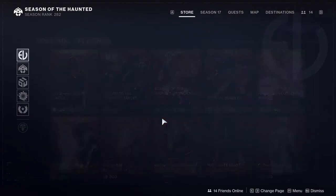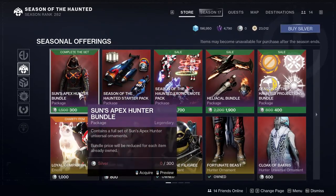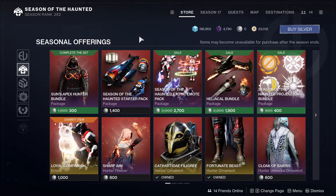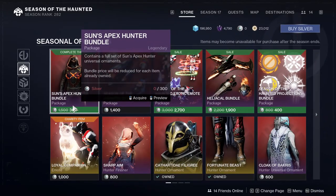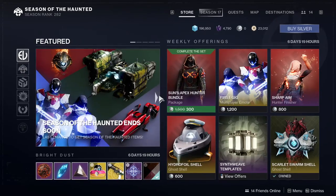That's pretty much it for Eververse. Unfortunately, I was hoping it was going to be the last piece of the armor for the solar armor, but not yet. The Cloak of Backers and the other stuff is not going to be available for Bright Dust, which is unfortunate because I'm not buying it. Six bucks for a cloak — for a class item — is ridiculous.